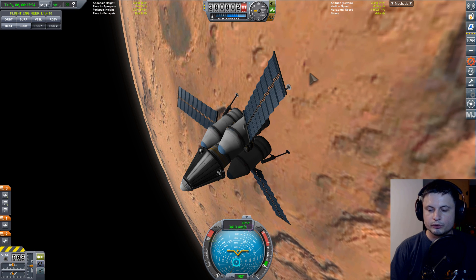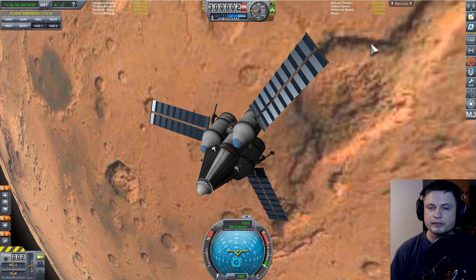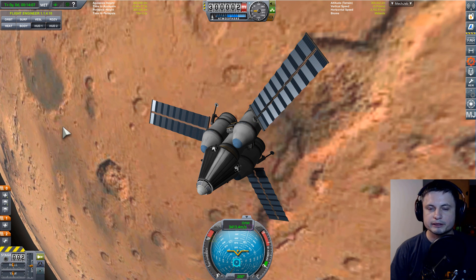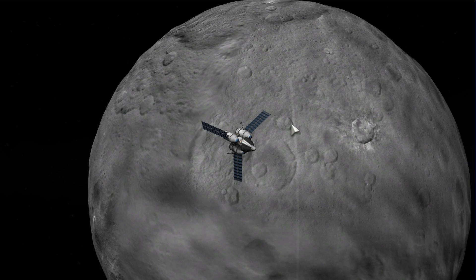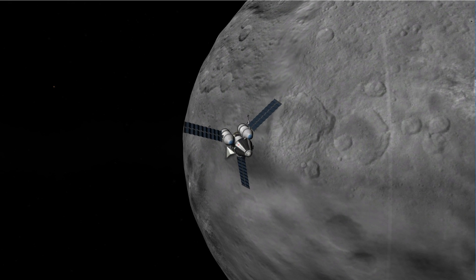This is kind of where we would officially stop using panels. Even on Mars they're not going to be that efficient, but if we go farther away from the Sun, the efficiency of solar energy decreases quite dramatically. So let's go to our next destination: the asteroid belt, specifically Ceres, about 2.5 AU away from the Sun.